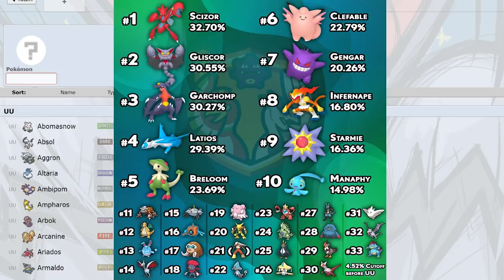Dragonite is a solid Pokemon still. Choice Band is really strong with Extreme Speed — that priority is very good for dealing with weakened offensive threats like Infernape and Starmie, which don't have great bulk. Having that priority is especially helpful since there's no Pursuit.